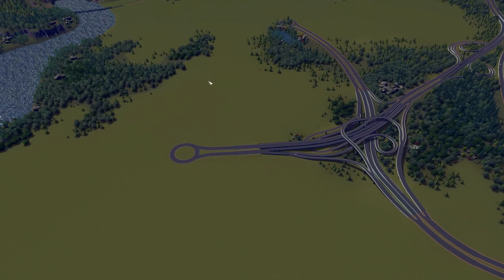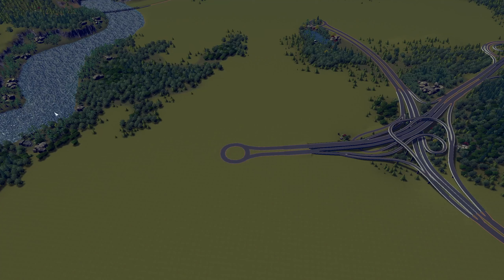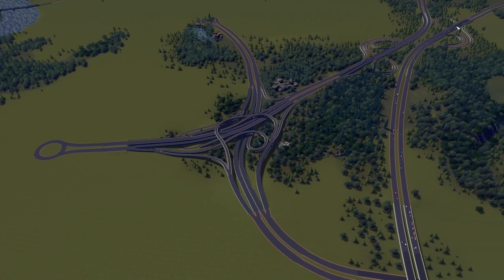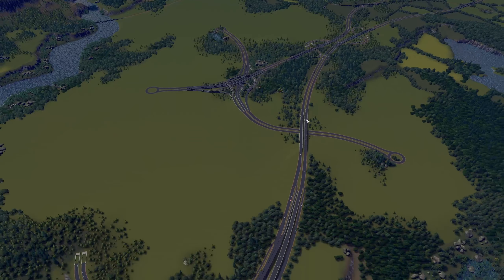This is the first tile that we unlocked, so we are not working with all unlocked tiles this time. We have some water here — a river. We have this really nice interchange here, that one over there, that one over there, and a few highways that will serve us as well.